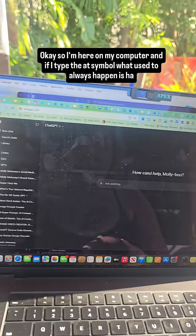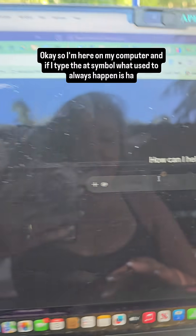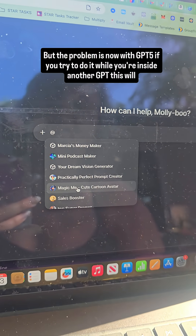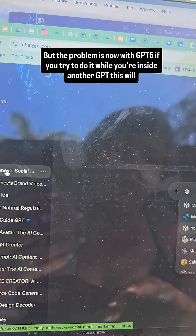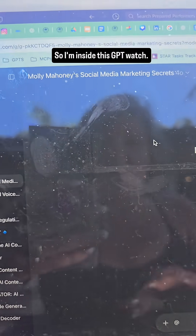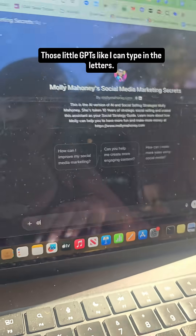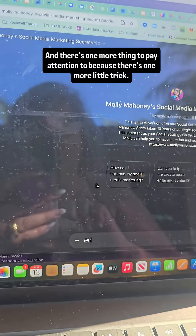I'm on my computer. If I type the @ symbol, what used to always happen — and it's still happening in a regular chat — is these GPTs I've used before will show up. But the problem is now with GPT 5: if you try to do it while you're inside another GPT, this will not pop up. Watch — I'm inside this GPT, I type the @ symbol, and even if I wait, it's not going to pop up. I can type the letters and it's not going to work inside of another GPT.